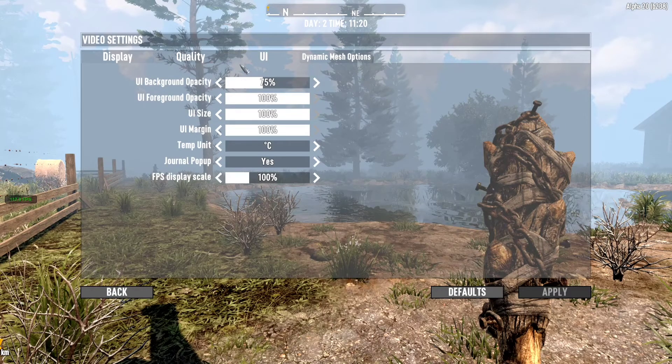From there, in the UI side of things, I pretty much left everything as stock standard except for the temperature unit — I've changed it to Celsius because, Aussie, right? So we'll move on from there.